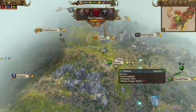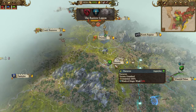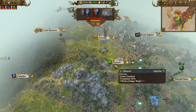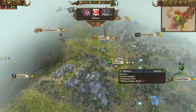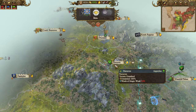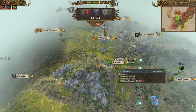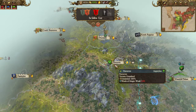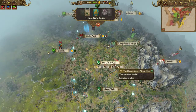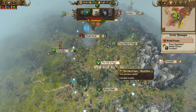Let's see what the Beastmen do. What does Steal Technology do to me again? It reduces your technology by 20% - so if it's going to take 10 turns it'll take 12 turns. What does the Oak of Ages do for you? It gives public order, recruit rank, upkeep and Untainted.